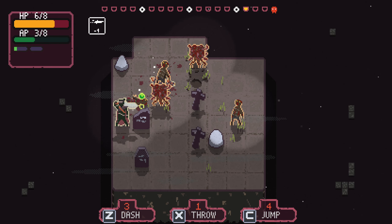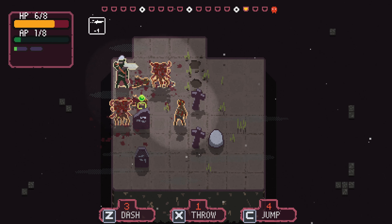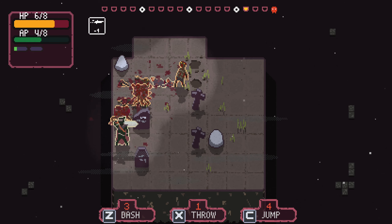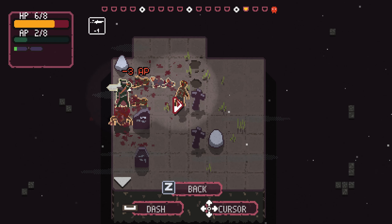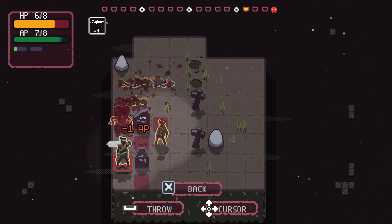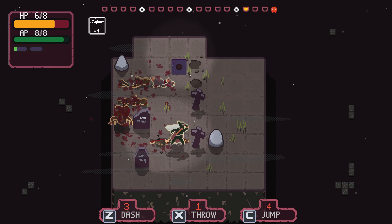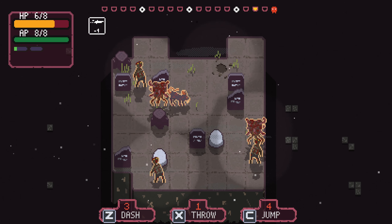They don't have a ranged attack, so we can dash through both of them. Don't know why that guy was glowing - seems very dangerous. We can quite happily take out the rest of the riffraff here. Just give me back some AP and we'll be fine. Let me just jump on you now that we have the AP for it. Just about the same number of foes here.